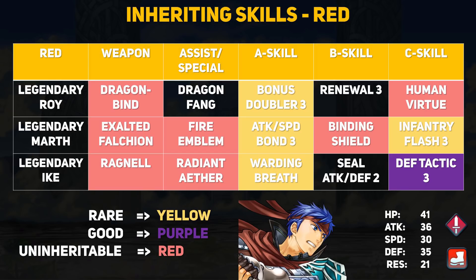Legendary Roy and Marth are definitely some great infantry swordsmen — both are quite fast and can deal with dragons too. Red is pretty crazy with three legendary heroes this time, but I wouldn't say it's a must-pull since infantry sword units are probably the most common unit type.